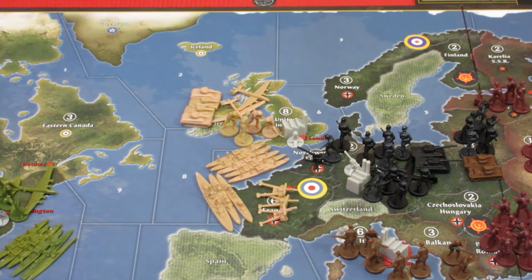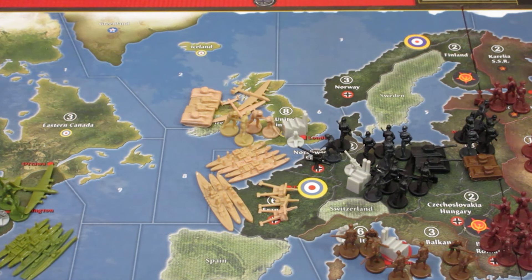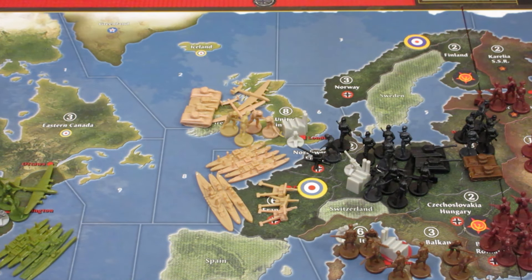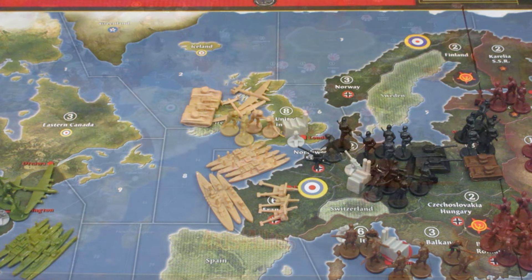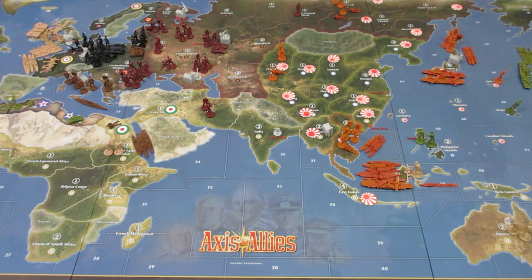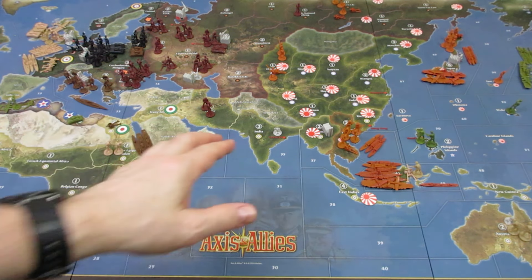That's going to be it for the UK this episode. I was very quick, just doing one country per episode. They're gearing up to keep hammering on Germany on the coast. They'll be collecting 42 IPCs — wow! Tying the US now at 42 IPCs, holy moly. Let's zoom the camera out and wrap up today's episode. It was a very costly landing in France, but the UK has built up a strong game. The US has four transports and a whole pile of troops, possibly coming over to support that D-Day landing, so we'll see what happens in future episodes.